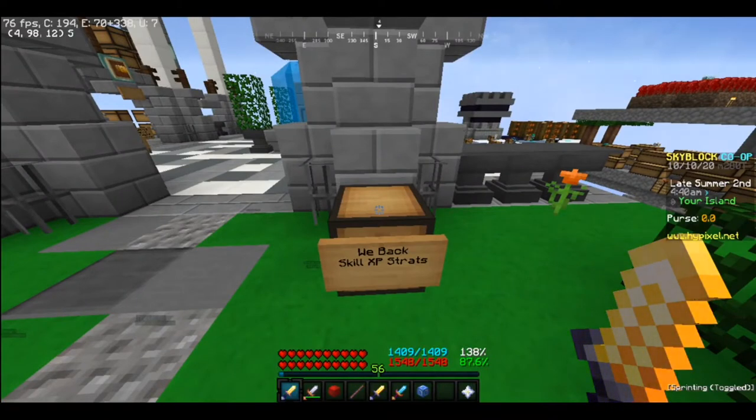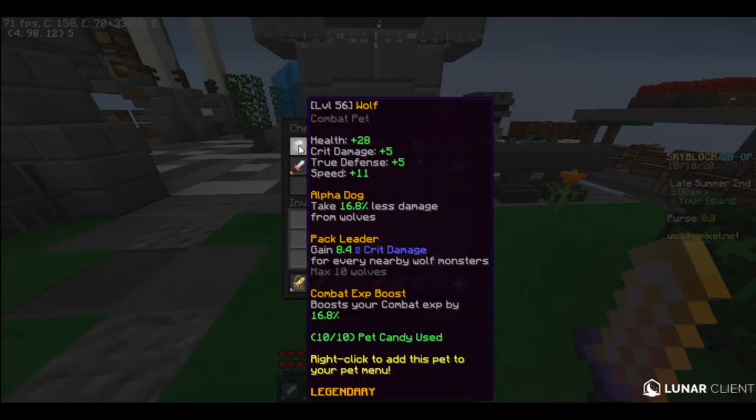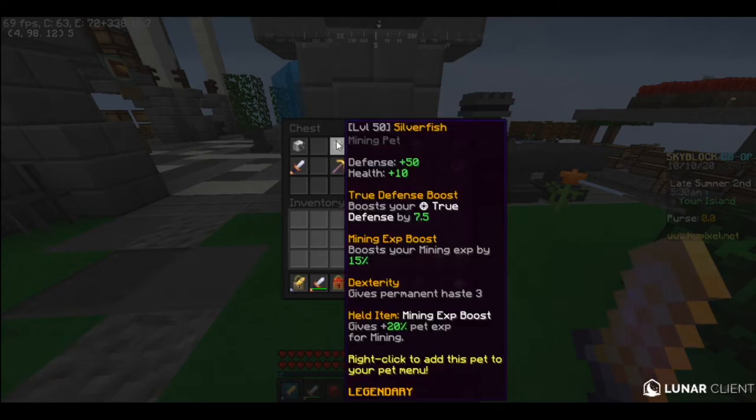I'm going to quickly go over the pets and then go back into other methods besides minions. Here I have the majority of the skill XP booster pets. We have Legendary Wolf, which if you look at the bottom ability, boosts your combat XP by 16.8%. That'll obviously decrease or increase depending on the level of your pet. It also makes it good for slayers. Silverfish boosts your mining XP by a certain amount depending on its level. It also gives you haste 3 at Legendary. I suggest having Epic at least for the mining XP boost, but the permanent haste 3 is very nice, so I do recommend upgrading it to Legendary.